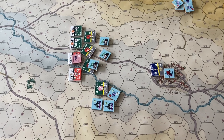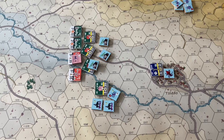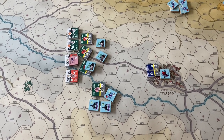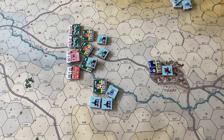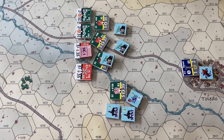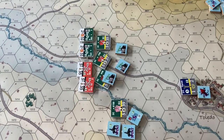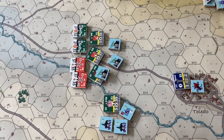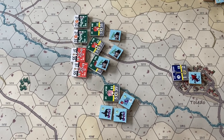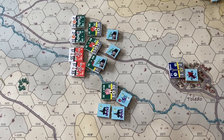They fall back a hex in the shaken state and get two spent markers. The spent markers are removed during the friendly rally segment — one per turn — so there will be at least two complete rally phases before they can completely recover their horses. For the next charge, let's assume the defenders again pass their defender morale check, remove the skirmishers marker, then conduct reaction fire again with the minus 20. This time the French pass, so they go in.